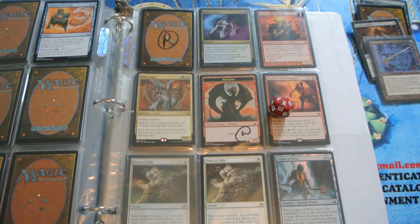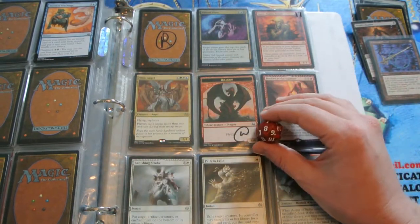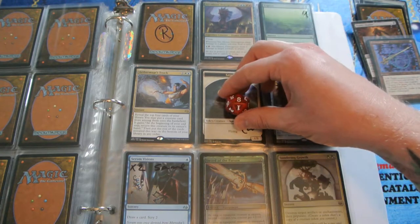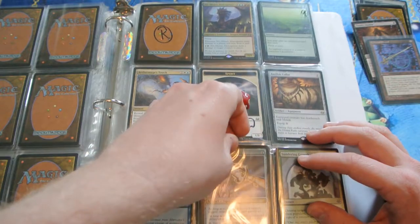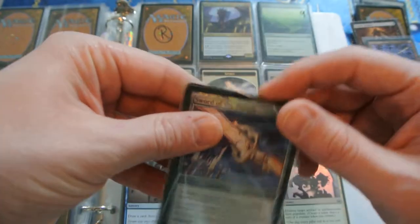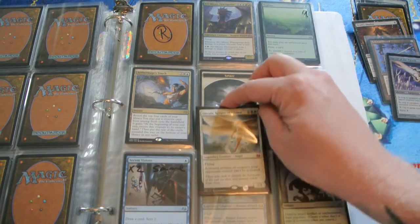We need to replace that spot with this lot of MM3. Page 9 is where we're going next. His second-to-last spin yields number 8 — he gets more swords: a Foil Sword of Purons and a Bonfire of the Damned from MM3. Nice pull. His last roll is coming up, and we have to replace this spot with a Linvala. That works out nicely.